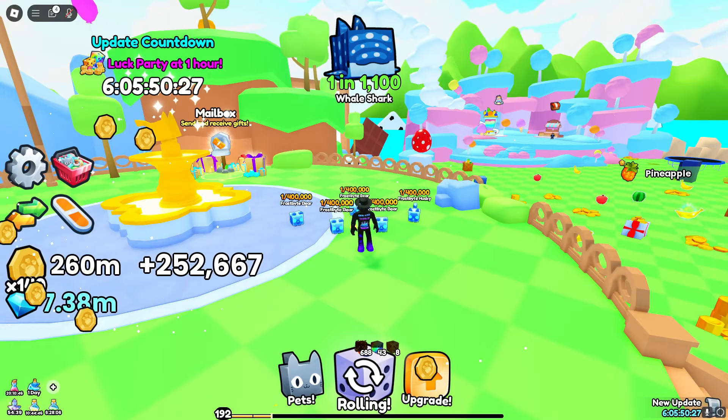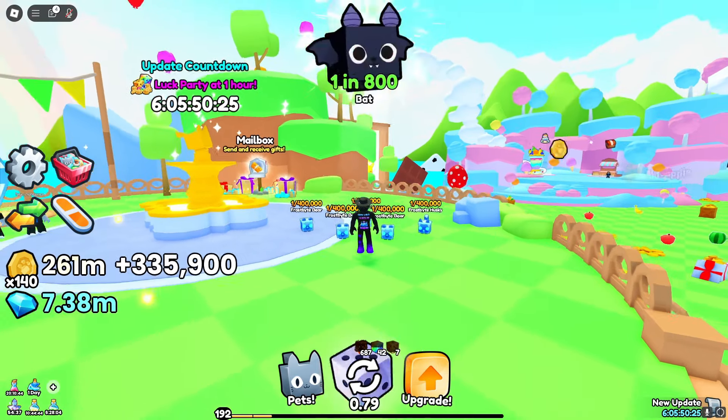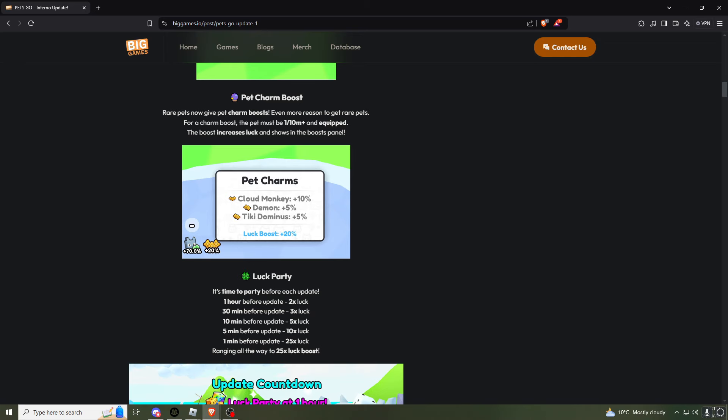There are a few reasons, so we're going to get into them. The first reason why pets are actually inflating is going to be this pet charm boost. For pets that are over 1 in 10 million, you're going to get a luck boost. The luck boost is better depending on the better pets — so like 1 in 100 million will probably give you a better charm.